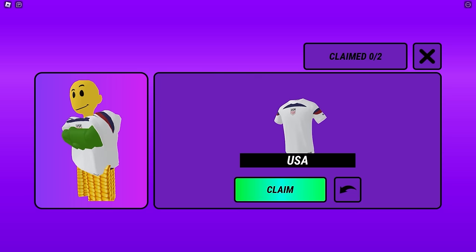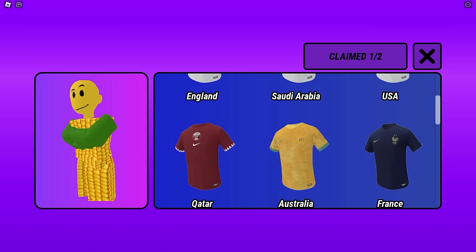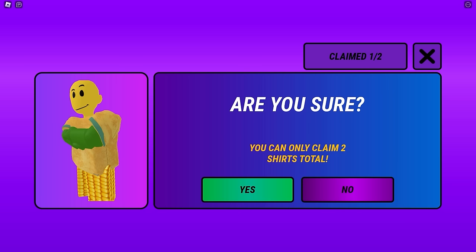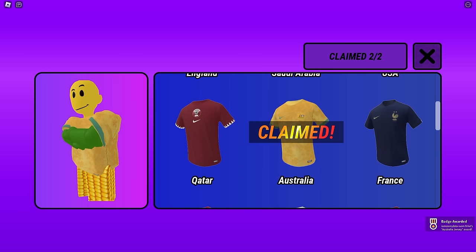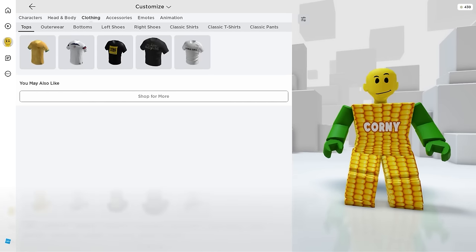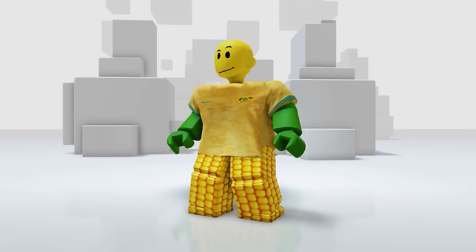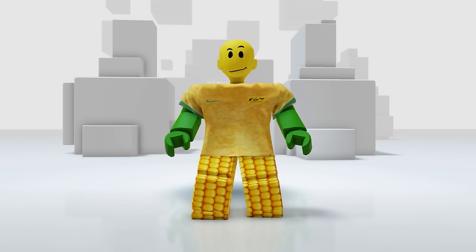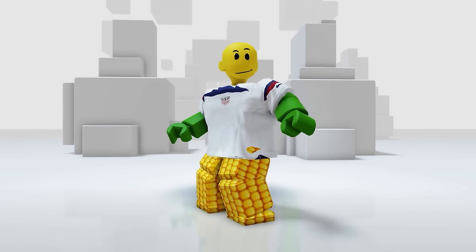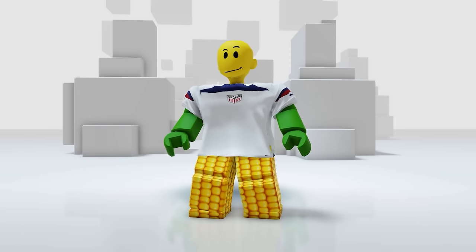For me, I'll get the USA jersey. And we got the badge. Then the Australia jersey. And that's all — it's super easy. Let's go ahead and check it in our inventory. In your clothing, then the tops. Here they are. The Australia jersey is really good for me — it fits my color. The design is so minimal and modern. I look clean with this one. One of the best free 3D clothes so far.